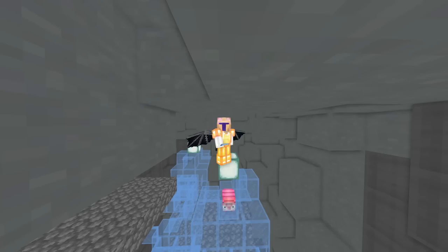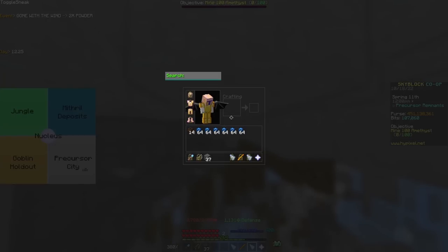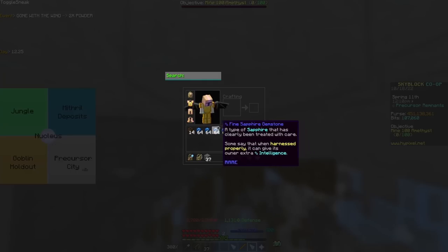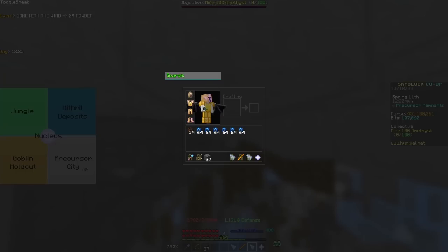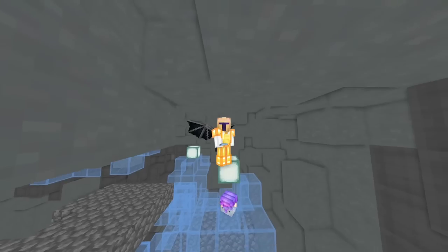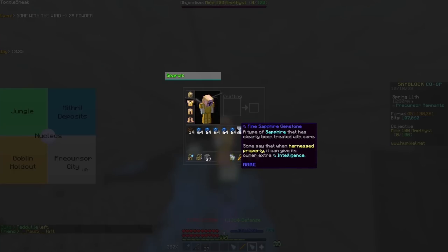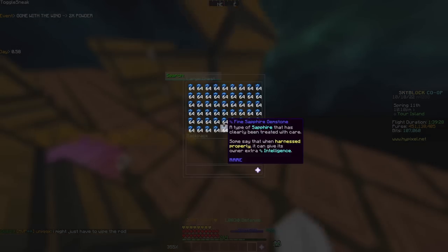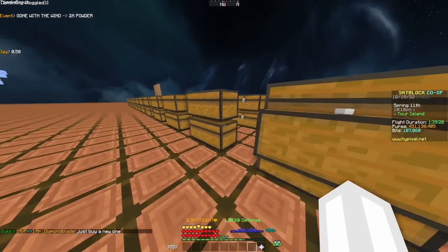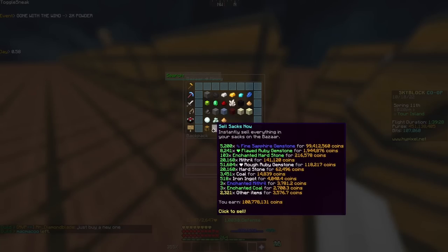This is the end of day 3. I am currently at around my 15th hour of armadillo mining and I just did a test. In 10 minutes I got 6 stacks, which comes out to 7.5 million coins — times that by 6, you get 45 million coins per hour. This is an absolutely insane improvement. After 15 hours I have around 7 full stacks of fine sapphire and then 100 million in sacks.